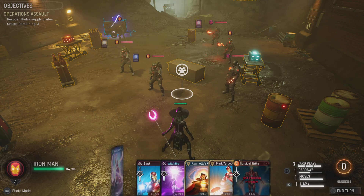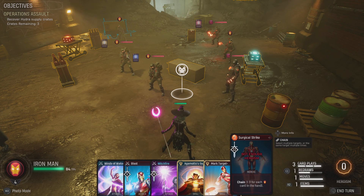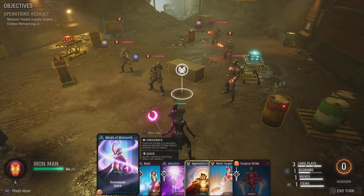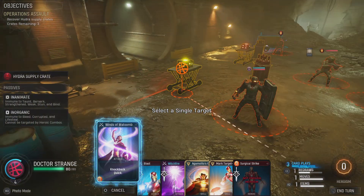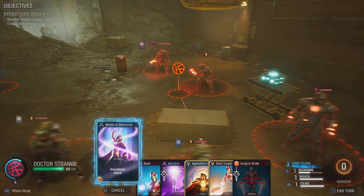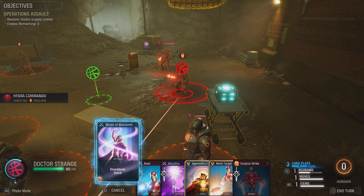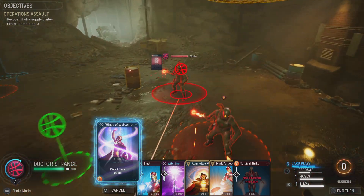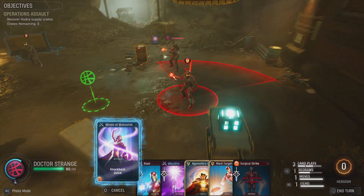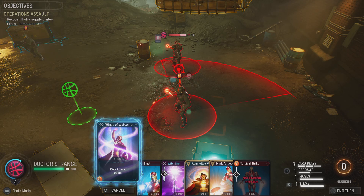Wait - Winds of a Tomb is quick, so we do have one quick attack. That could be interesting - chain three, one for each card in hand. We could get three heroism for that, so at minimum we can take out a minion. Both enemies are focused on Iron Man, so we can move him to knock one into something for damage and then finish him off.